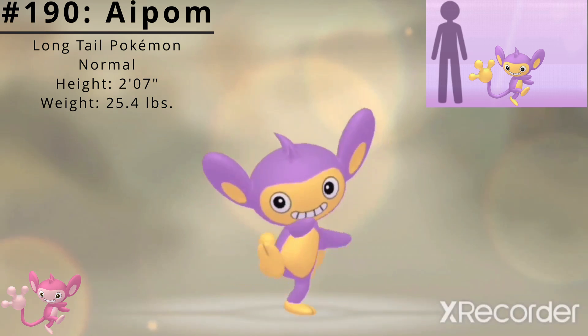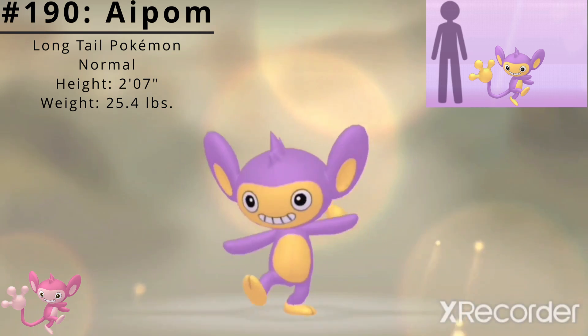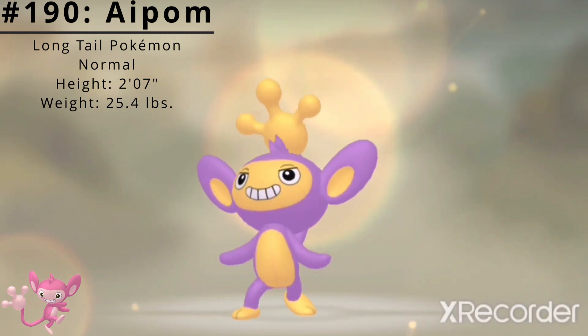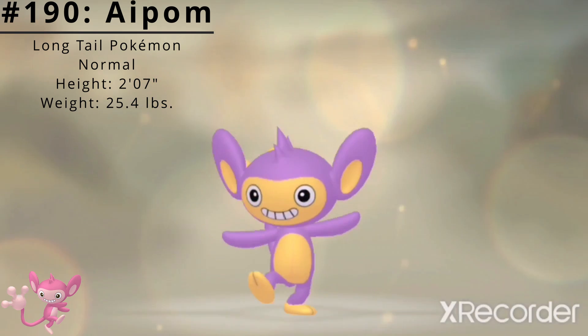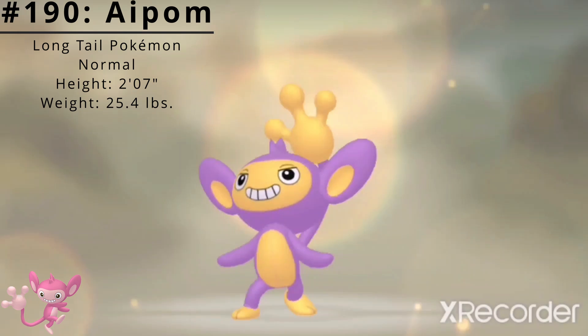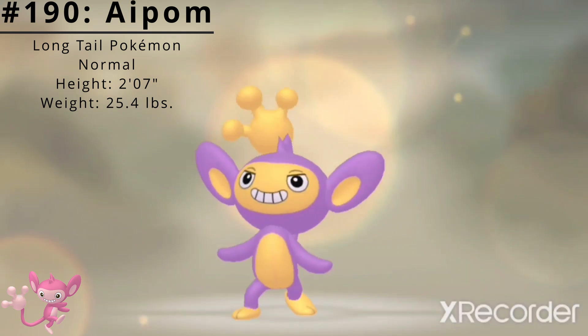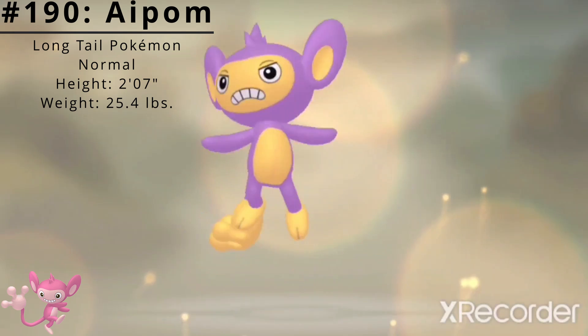Aipom has a height of 2 feet 7 inches and a weight of 25.4 pounds. Aipom has access to two standard abilities. The first is Run Away, which enables a sure getaway from wild Pokémon. The second is Pickup, which may allow the Pokémon to pick up the item an opposing Pokémon used during battle. It may pick up items outside of battle, too.